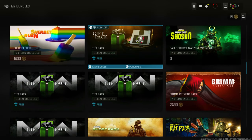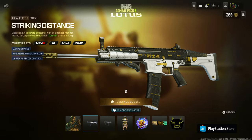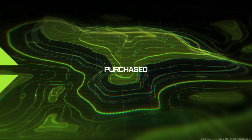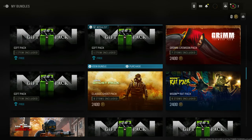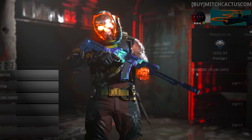You can now get unreleased blueprints, camos, bundles, and ones that haven't even been released yet — and get ones that are in the store for free right now in just a quick method. It takes only about two minutes. This is the after-patch method; the patch came out about one hour ago and was about three gigabytes, and they didn't patch this, so it's still working right now.